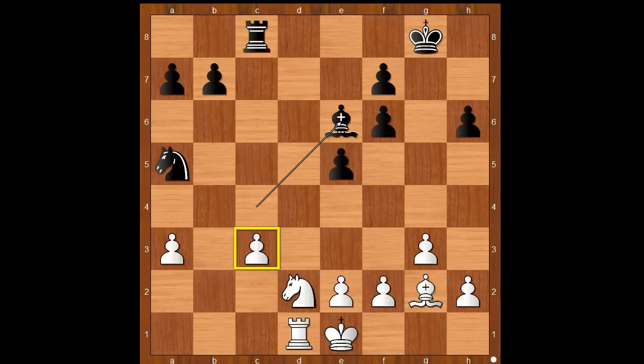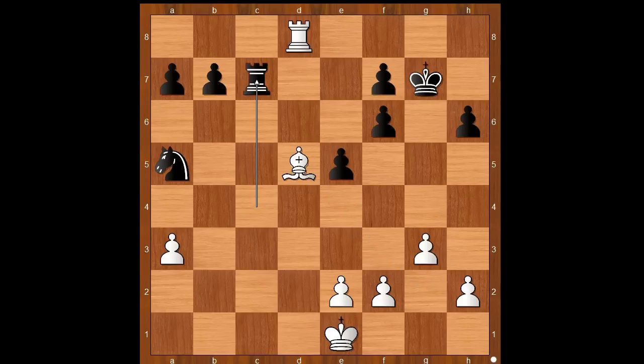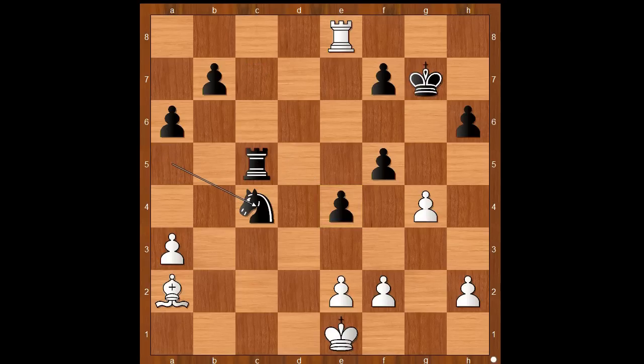That white pawn on the c-file is very weak. The game continued: c4, bishop takes on c4, knight takes bishop, rook takes knight, rook to d8 check, king to g7, bishop to d5, rook to c7, rook to a8, a6. Black is standing better. Rook to b8, f5, rook to e8, e4, g4 — attacking the defender of the pawn on e4 — rook to c5, bishop to a2, knight to c4, a4, knight to d6.